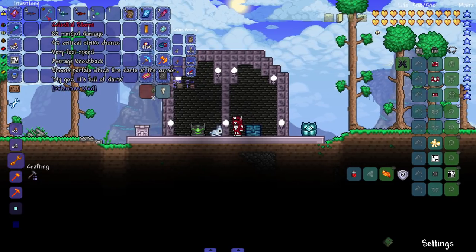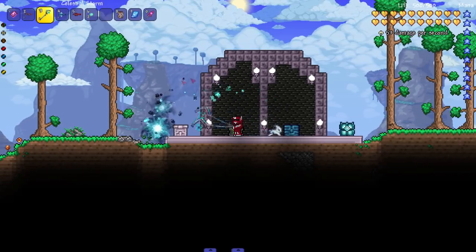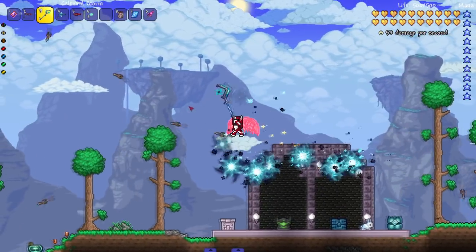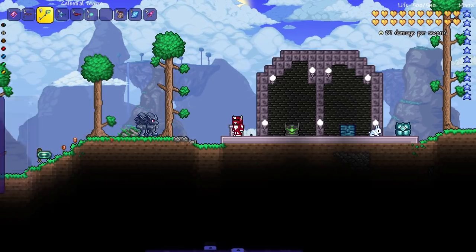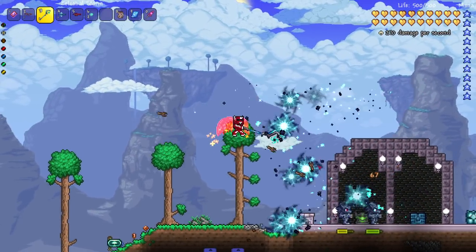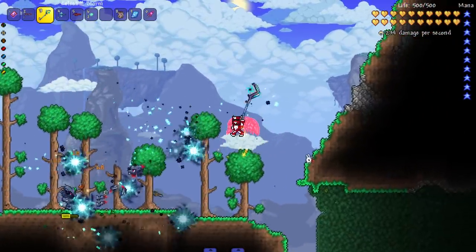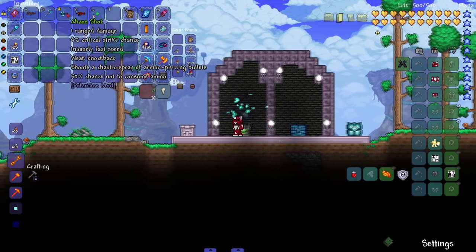Next — Celestial Storm: shoots portals which fire darts at the cursor. My god, it's full of darts! Let's see it in action — we're shooting out wooden darts and portals. Let's bring in some werewolves and see the damage. The portals shoot darts too, so if we used stronger darts we'd be doing even more damage.